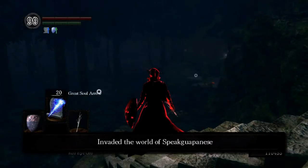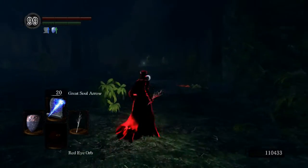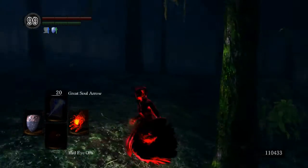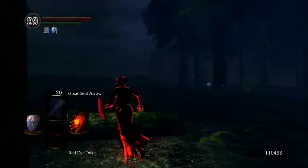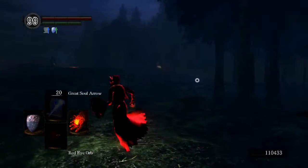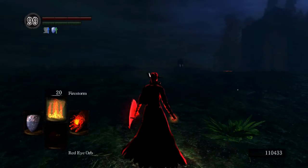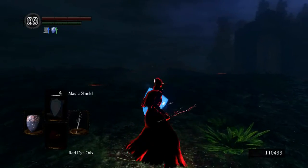One of the good tactics I like to use — as you can see, I cycle through my spells. I have Great Soul Arrow, Great Combustion, a big fire spell. Sometimes I do Great Fireball, Great Chaos Fireball, and sometimes I do Firestorm in that particular slot. In the next slot I have Poison Mist, and in the final slot I have the Magic Shield spell. Magic Shield is amazing — I always try to use it right at the start of the game. It boosts all of your defense values, your stamina, and the stability of your shield.